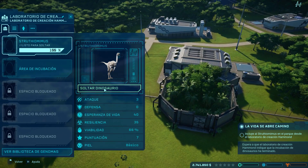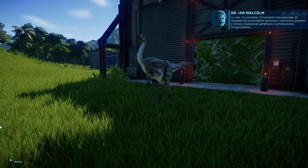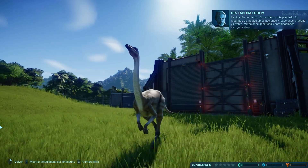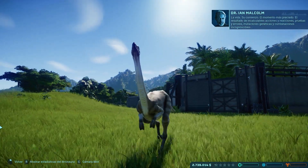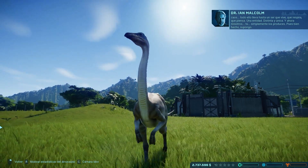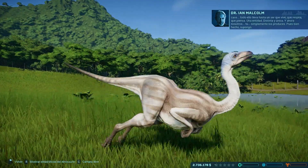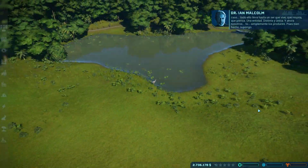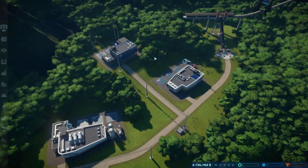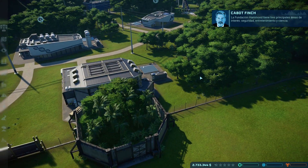Ya podemos soltar el dinosaurio. La verdad es que gráficamente no está nada mal. Fijaos cómo se ven los reflejos de la luz, los efectos de la hierba, cómo se mueven. Creo que está bastante bien logrado. Las opciones de cámara son simplemente brutales. Ya se va a beber agua. Ahí tenemos nuestro primer dinosaurio. El tutorial es un poco intrusivo, la verdad, pero poco a poco nos van dejando en paz según vamos avanzando en el juego.